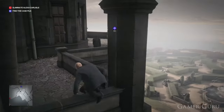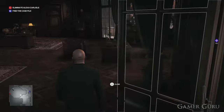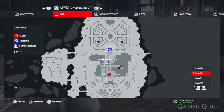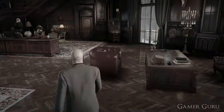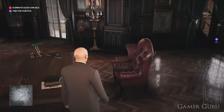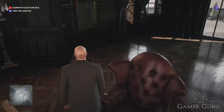Once you're at the top you'll find yourself on the balcony of Alexis's office itself, which is the exact room we're trying to get to. Now that we're inside, we want to press the button on her armchair which will open up the safe hidden behind the painting just next to the armchair itself.